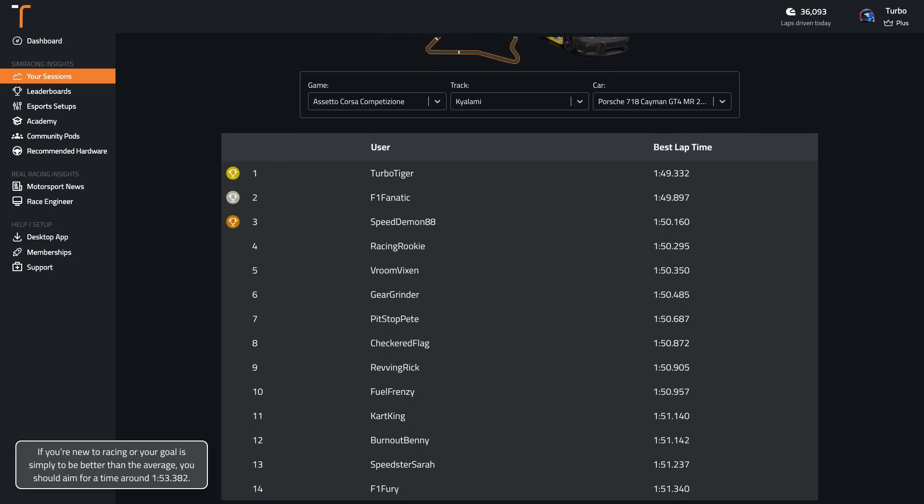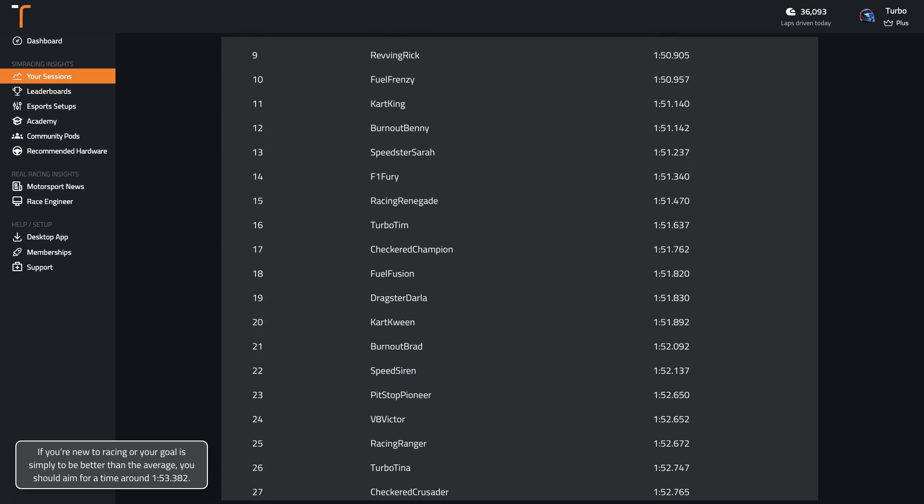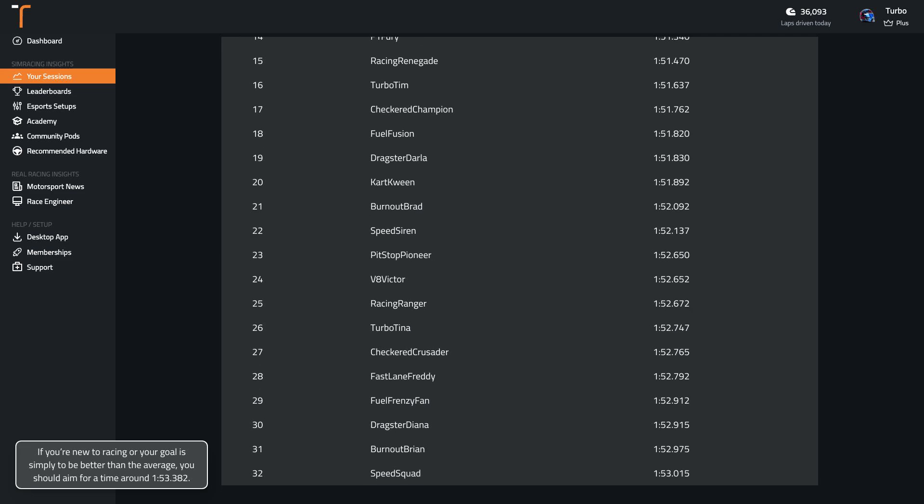If you're new to racing or your goal is simply to be better than the average, you should aim for a time around 1:53.4. Wherever you are in your sim racing journey, if you're wanting to get faster, you can record your laps with Track Titan and compare them to professionally-driven laps.